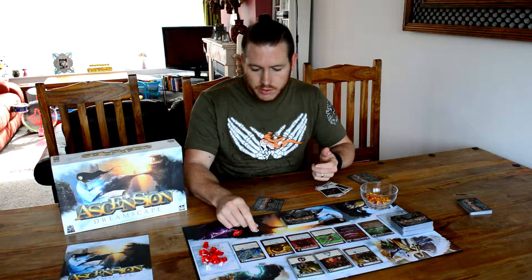The honour is represented by these little gems here — the red ones are worth five and the little clear ones are worth one point — and you're going to build up honour by defeating creatures across the middle of the board.